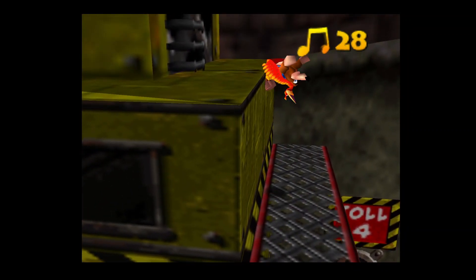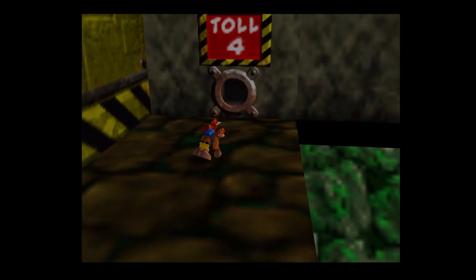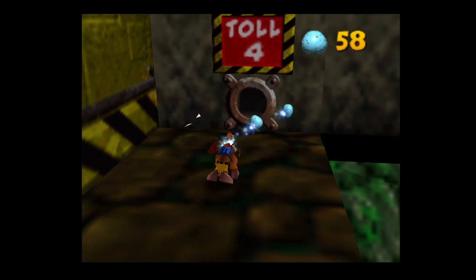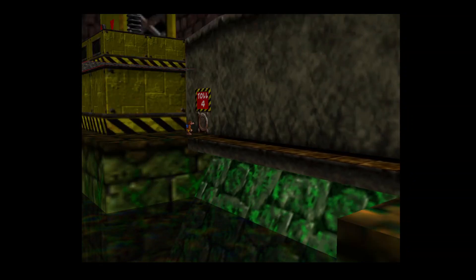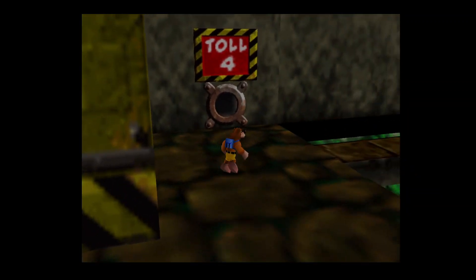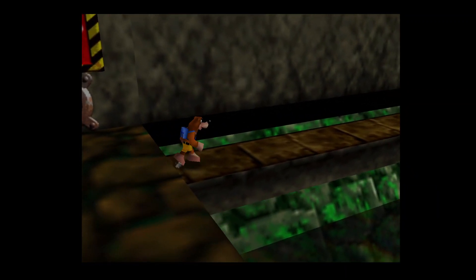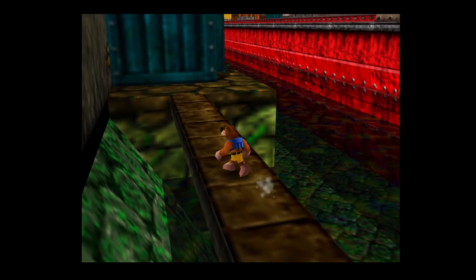If you ground pound the TNT boxes the explosion will hit you. Let's stick to the outside because we're almost at the end of the far outside before we actually go onto the SS Rusty Bucket — or whatever it was called.